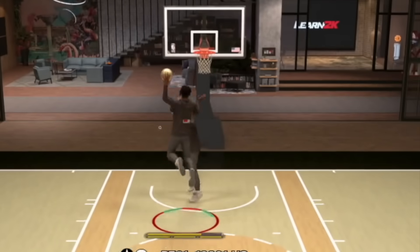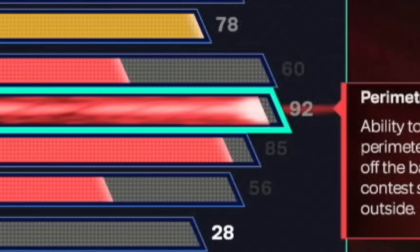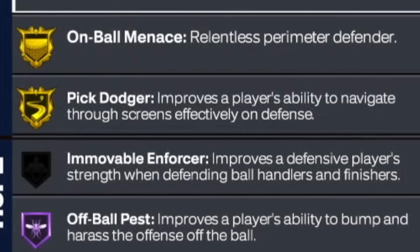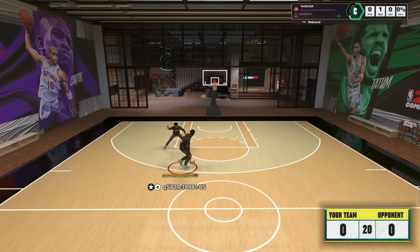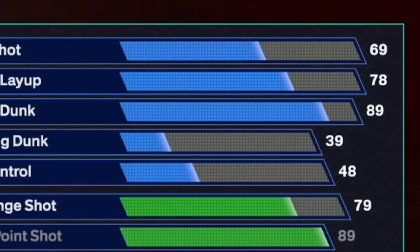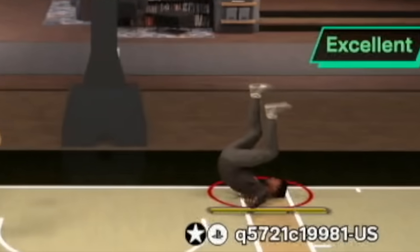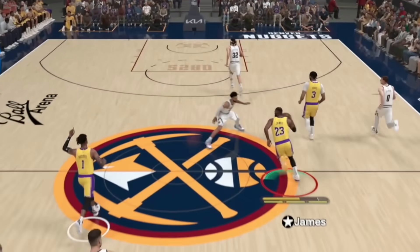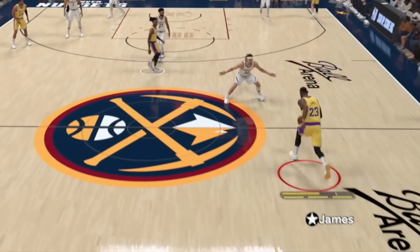This 6-foot-8 demigod ISO build gets a 92 perimeter defense, giving you the gold badges of a pure lockdown defender. It gets a 92 midrange so you get all gold shooting badges like a pure sharpshooter. It gets an 89 driving dunk and 78 vertical so you unlock all the pro contact dunk animations, and on top of all that has nearly maxed-out speed and maxed-out agility so you are as fast as a 6-foot-8 can possibly be.